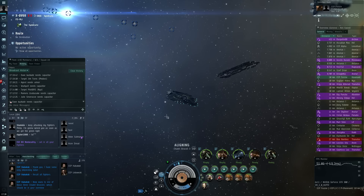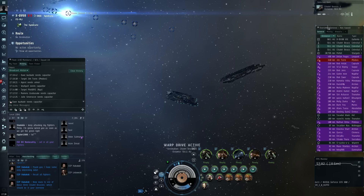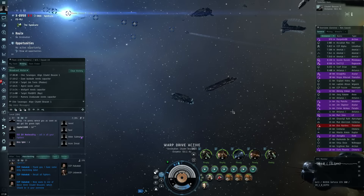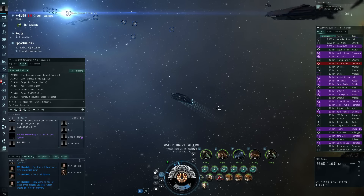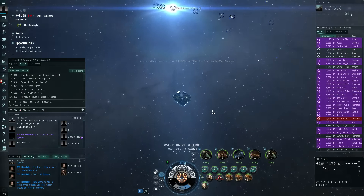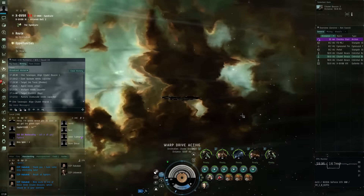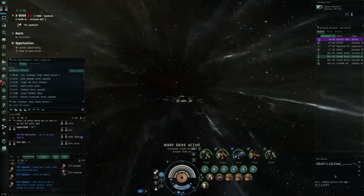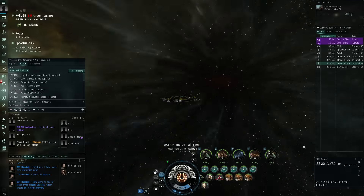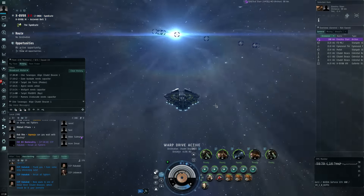Local is reaching 400 now, so those are pretty good numbers. We need to warp to one of those citadel beacons on the overview. Let's do a warp within 20 so we don't end up in the middle of the ball. Off we go. Some carriers will need more time if they're not aligned, but I can go. There we go — I think we finally left the grid, a little late, but a small hiccup in performance and off we go.